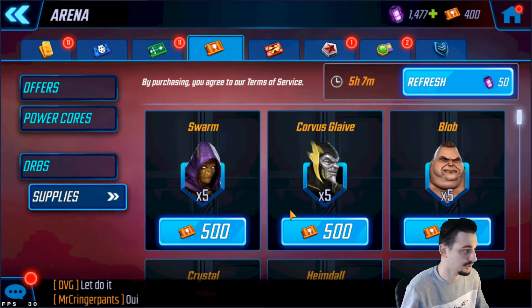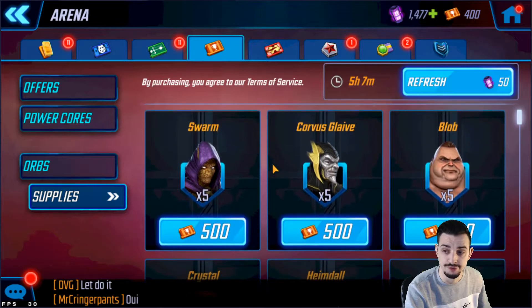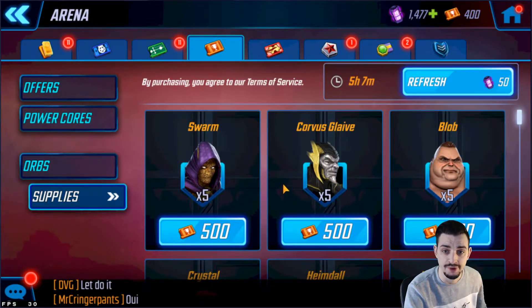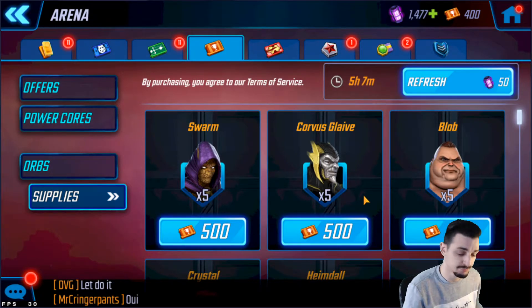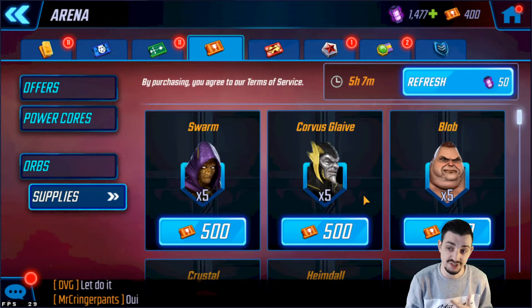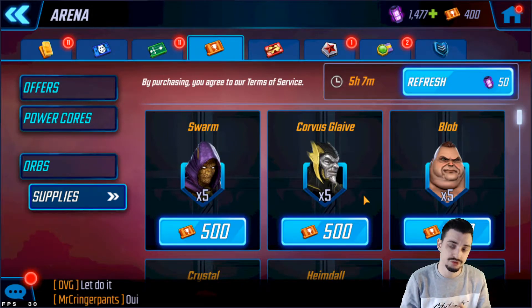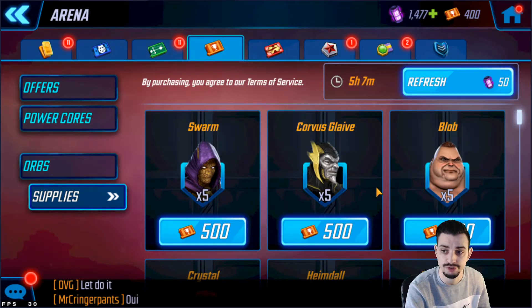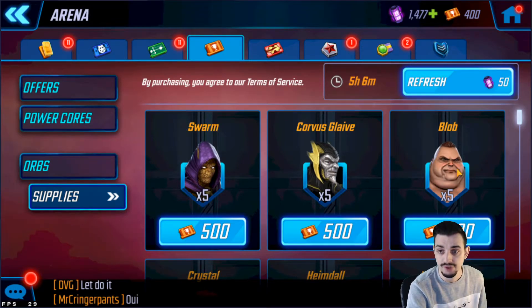Let's talk about the specific characters. Corvus Glaive is part of the Black Order, so unless you have Cull Obsidian, Thanos, and Ebony Maw, I wouldn't really recommend buying Corvus Glaive from here. Cull Obsidian is the hardest to farm, Ebony Maw is a legendary, and Thanos is also pretty hard because it's very late game. Proxima Midnight is in the Doom War chapters, also a mid-to-late game note.